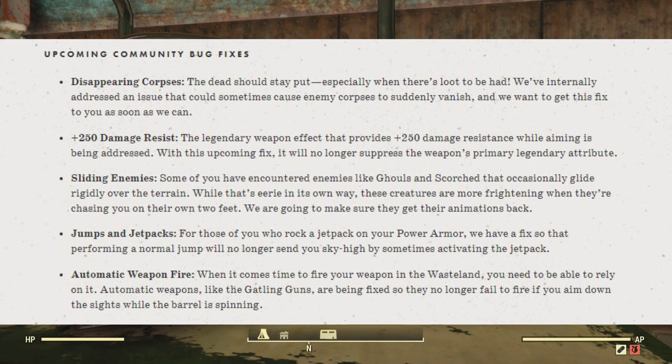The plus 250 damage resist. The legendary weapon effect that provides 250 damage resistance while aiming is being addressed. With this upcoming fix, we will no longer suppress the weapon's primary legendary attribute.